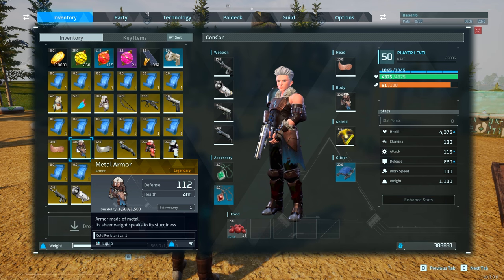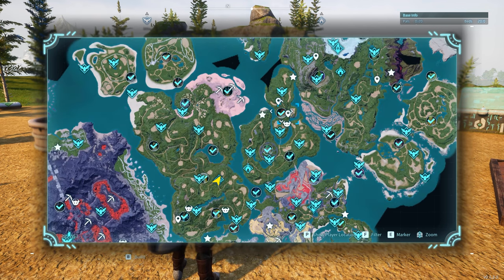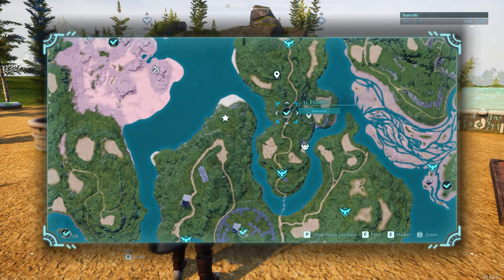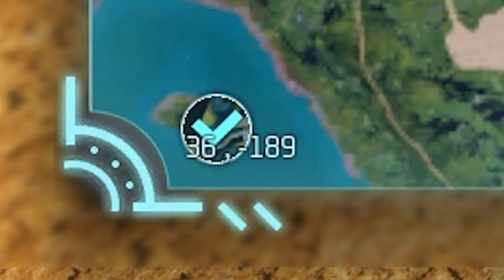Next is the metal armor, which has a defense of 112 and health of 400, compared to the baseline of 70 defense and 250 health. This is going to drop from Elizabee, a level 31 alpha Pal. This is not directly accessible from the surface — you'll have to go through a cave. The cave entrance is at coordinates 36, -189.